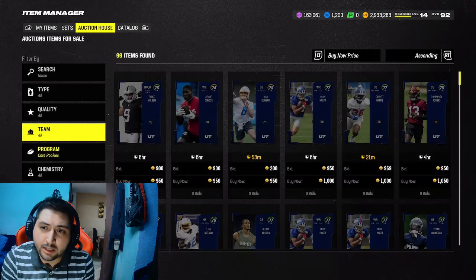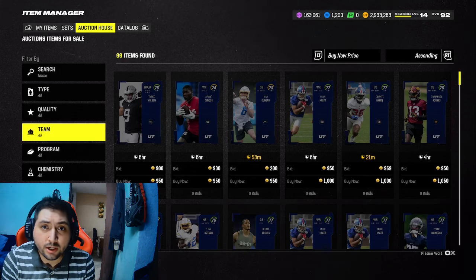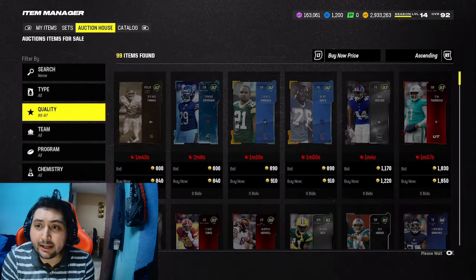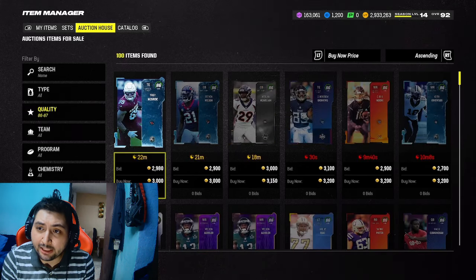Earlier today I was curious: is the team builder method still working? Because I've already lost a lot of coins from all these make rights and everything else — me trying gambling. I lost a lot of coins, probably close to 800k. So we need to get those coins back, and this method looks like it works.